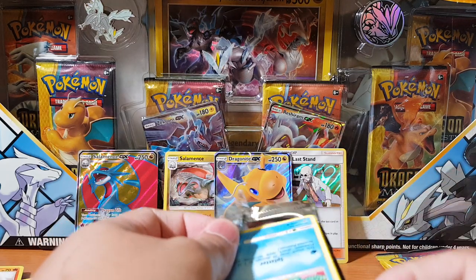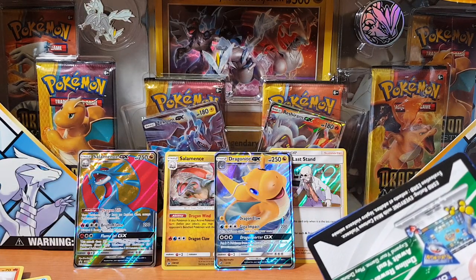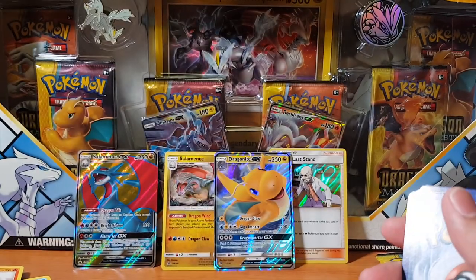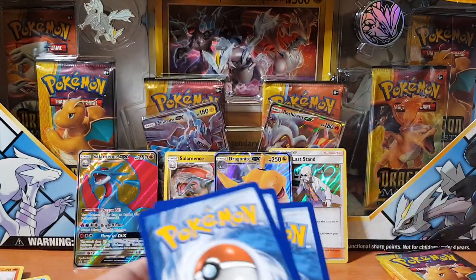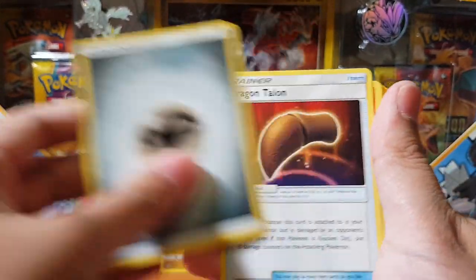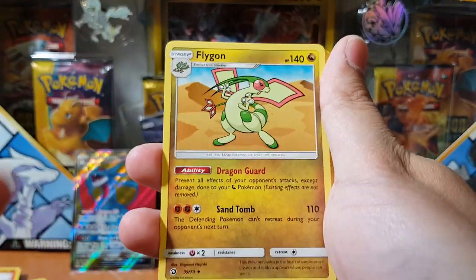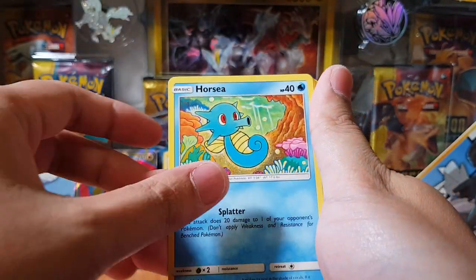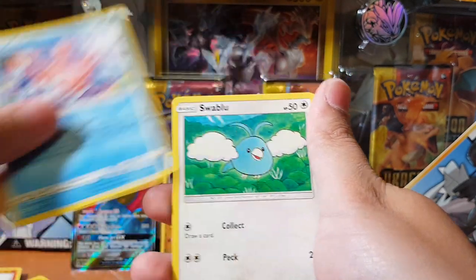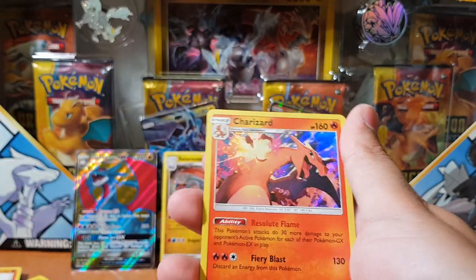Maybe I'll try and give it away — let me know if you guys want me to do a giveaway for that Dragonite. Let's go, two more packs — what can we pull? We got Clawitzer, Combusken, Flygon, Horsea, Jangmo-o, Magikarp.